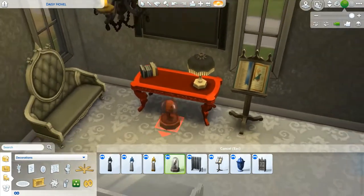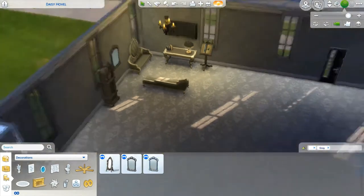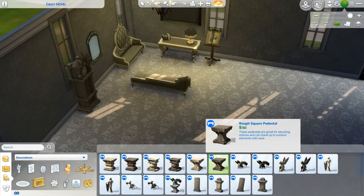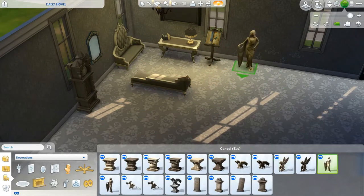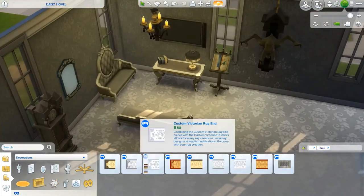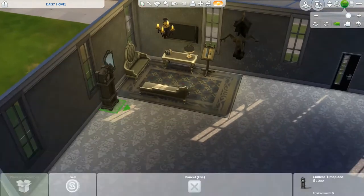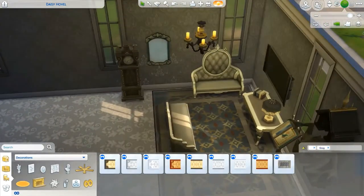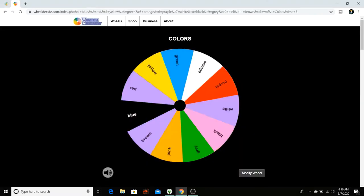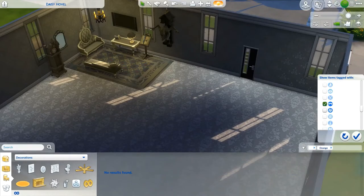I put another lamp there for extra decor. I wanted to put a little snow globe on the table, but it would not fit there for some reason, so I ended up leaving that out. I chose the wall mirror to help the flow of the room so sims wouldn't get stuck between the mirror and the two sofas. I put the creepy werewolf thing up there, and I've been sizing items up to make it seem like the room is more full.